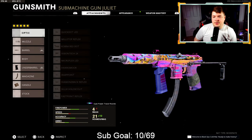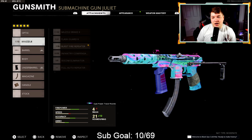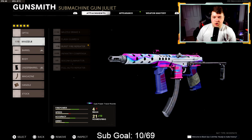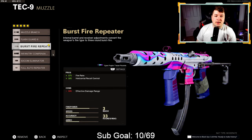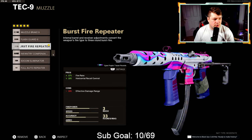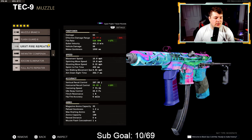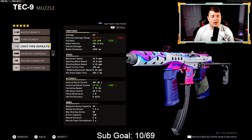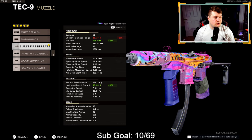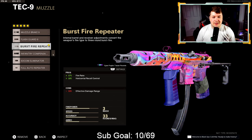At number three — people hate me every single time I cover the Tech Nine but it's a good weapon. We have the burst fire Tech Nine. In my opinion the full auto is not a great option — the burst fire does not have that damage drop off, while the full auto repeater has negative 18% damage. The burst fire repeater brings us to 53 damage total with the barrel. It's basically a one burst kill as long as you're hitting your shots up to 23.77 meters. It takes a little more accuracy and precision but it's an absolute tank.